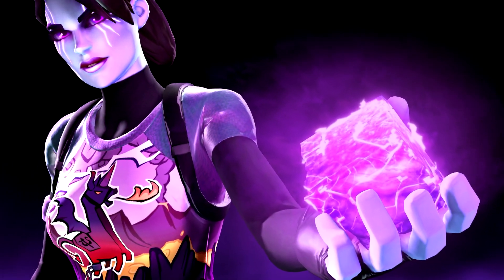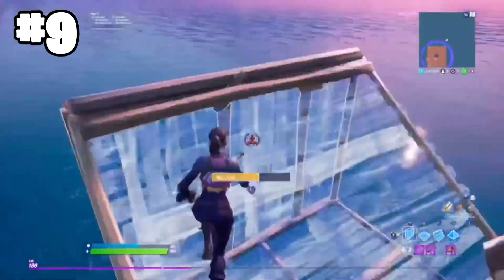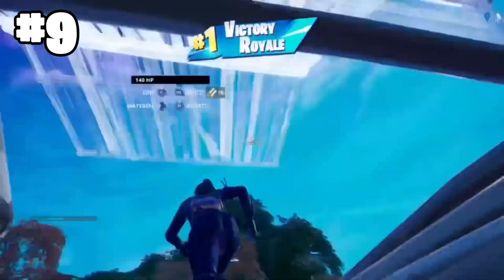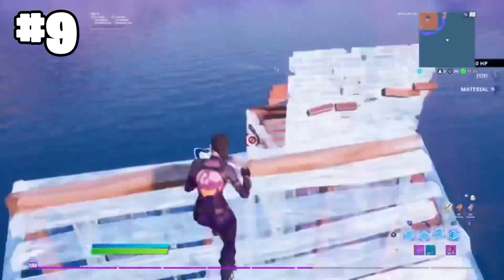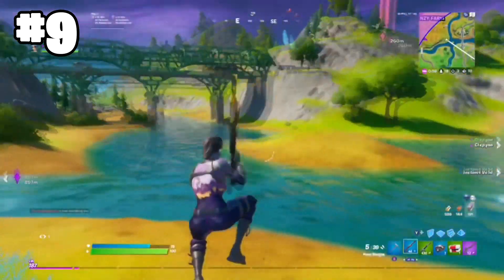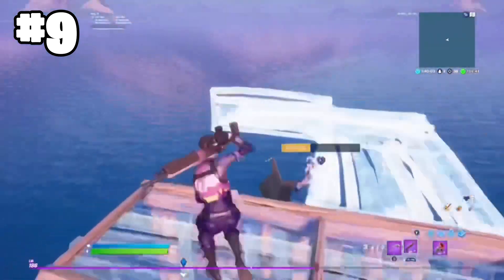Moving on to the number 9 spot, we have one of my personal favorites that I've been running so much lately. This is the Dark Bomber with No Back Bling and the Star Wand. Dark Bomber is back — you guys will know this as Faye's Swayze's main skin, but this is by far one of the sweatiest and most try-hard skins we have ever had. The Star Wand is a very popular pickaxe that can combo with nearly every single skin in the game. It was kind of slept on when it first came out, but as soon as I saw clips of Faye's Swayze smacking kids around with this skin, I knew I had to pick it up. Definitely recommend this combo.